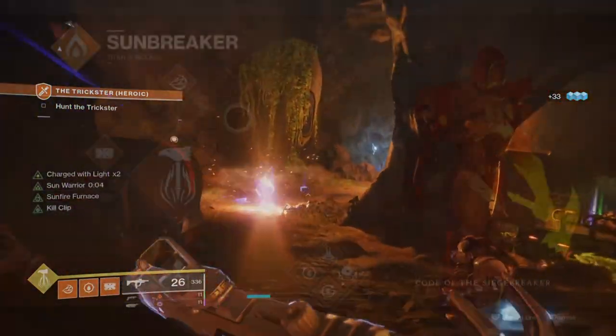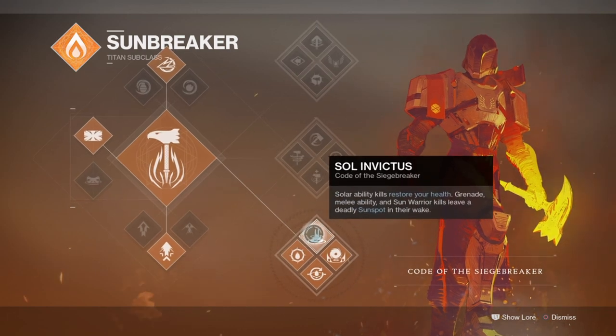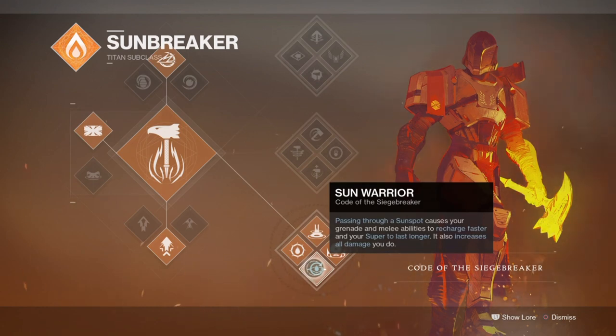Let's start with the subclass, which will be the Code of the Siege Breaker, where we can make use of Sol Invictus and Sol Warrior. Sol Invictus provides a boost to health, grenade and melee regen, while Sol Warrior is literally the same thing but further increases regen speed for all your abilities on top, so they can both stack wonderfully. The super also stacks in duration while standing in sunspots, however it's not going to be any use to us as we won't be using it while having Hollow Fire Heart equipped, which requires us to not use a super at all.